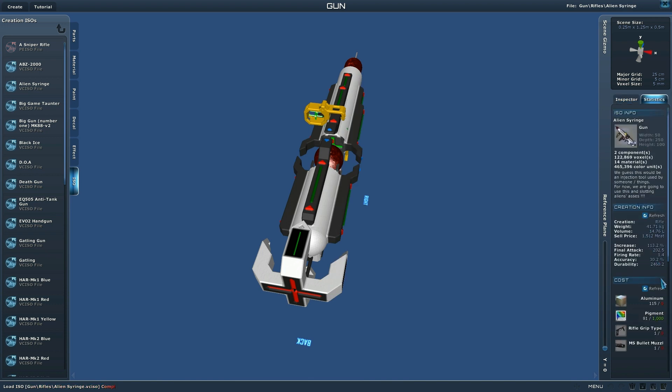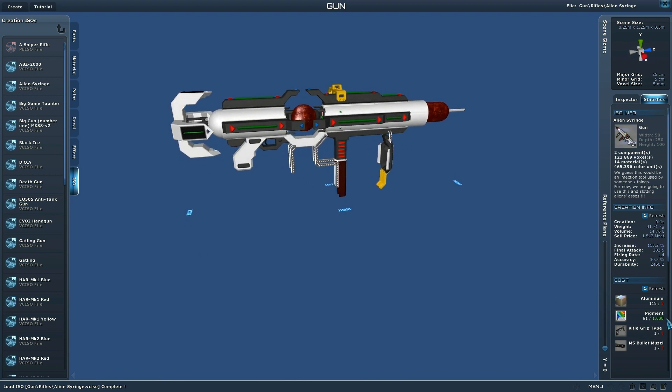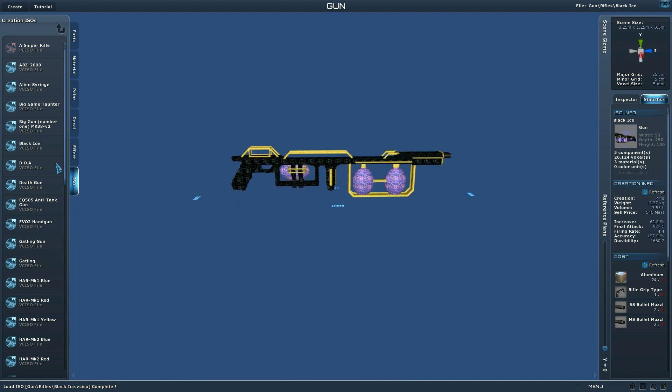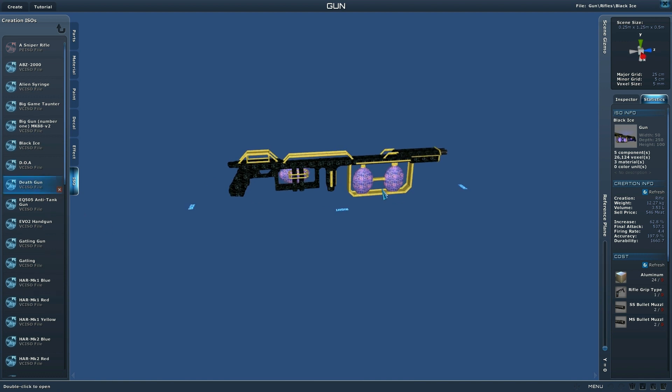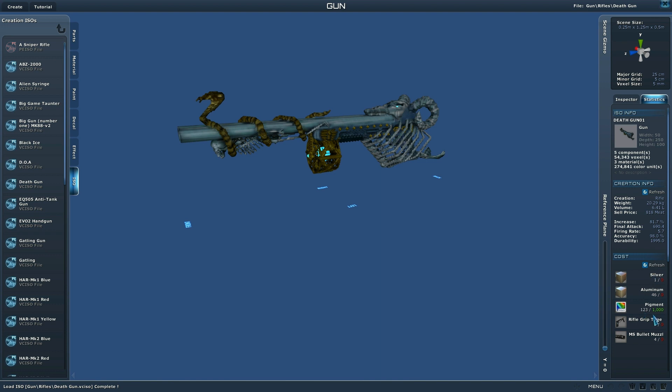You can actually see the statistics of all the things — it takes 115 aluminum, 81 pigment. I also bought a thousand pigment from Nan Yang just so I wouldn't be bothered with it anymore. This takes one rifle grip and one multi-shot bullet muzzle to craft. Again, these are the things that you can craft in the game. I did not craft them yet, but if you have these items on the right-hand side, you can craft these.